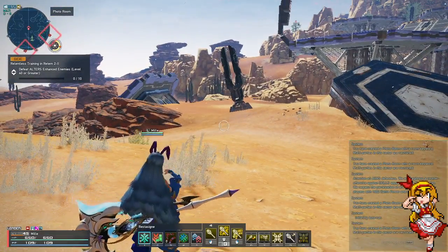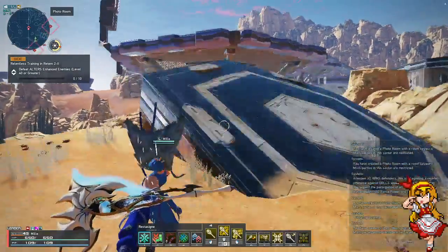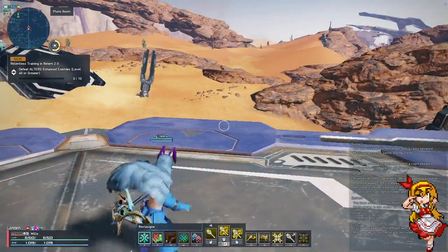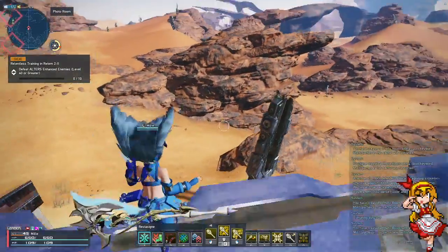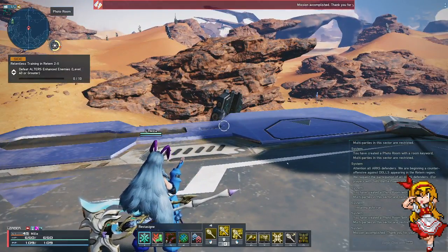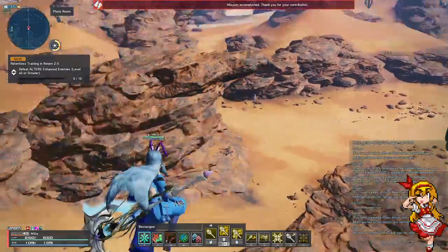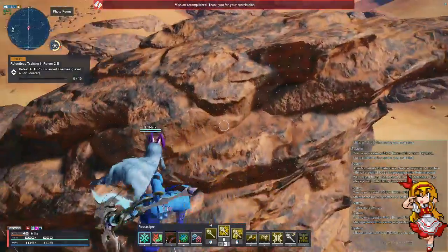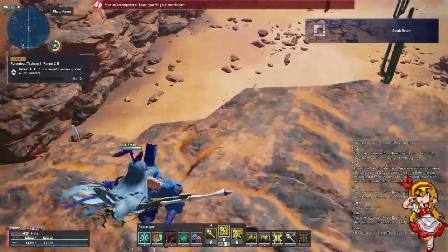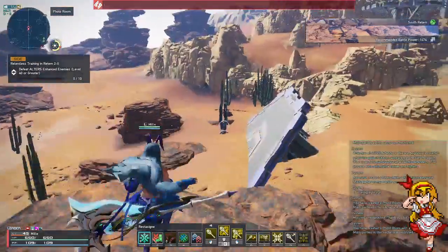Defensively, we have this platform right here, which is within the bounds of the quest. Stuff's going to spawn up there and run down at us, but that's not going to be a problem because you can just put a Force and a Zondra. Also, this rock with the canyons is like a natural choke point, so there's probably going to be a wall wave that puts a wall right through there, going from there to there.